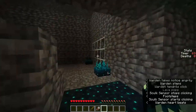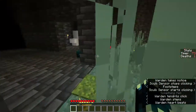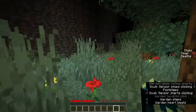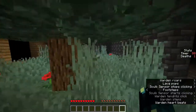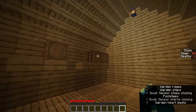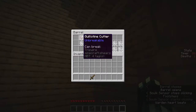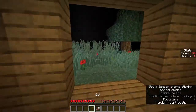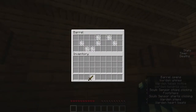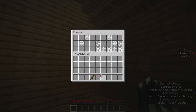Okay, I died. I'm guessing I stood on skulk by mistake - I didn't actually see any skulk that I stood on. And we lose our inventory if we die - does that mean the map resets? Okay, that's cool but that could be very annoying. I didn't read the rules properly - standing on skulk makes us die, not skulk sensors.